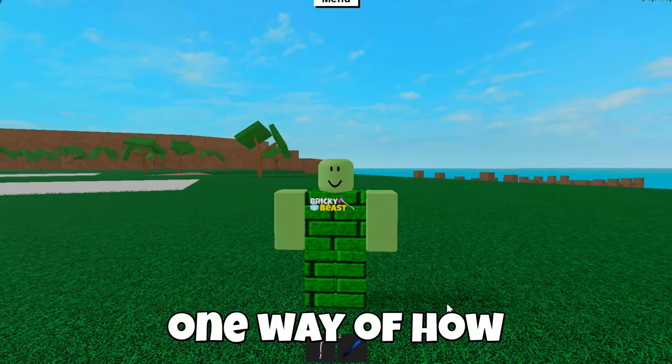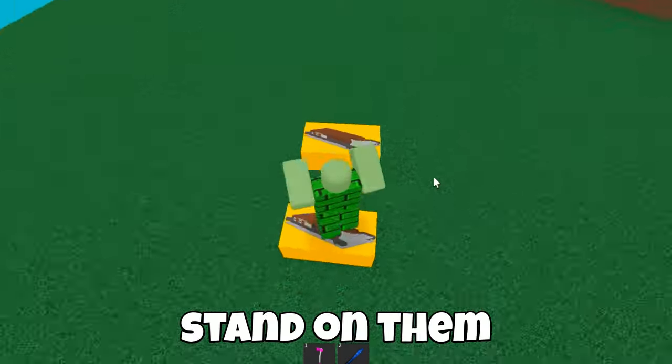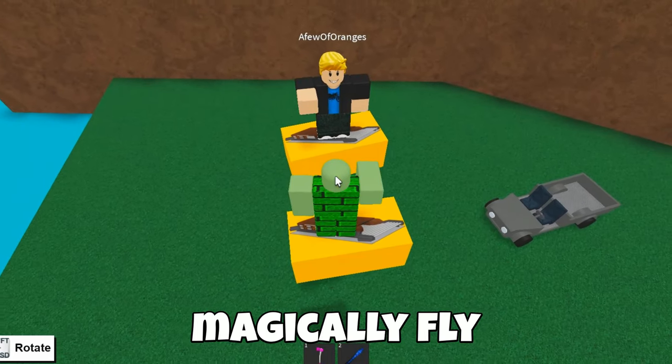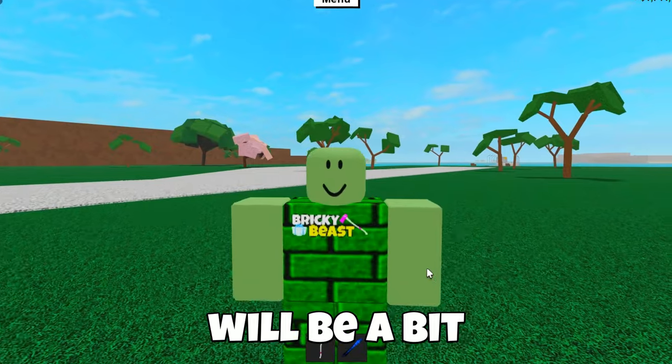But there's still one way you can fly, and for that you will need a friend. Take two big items, stand on them, and lift up each other's items. And now you can magically fly. You can also use a second account instead, but it will be a bit more difficult.